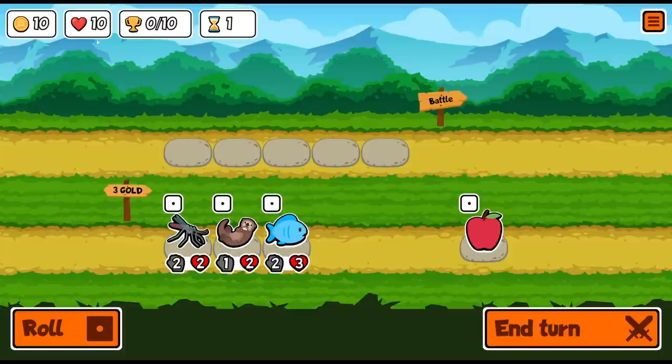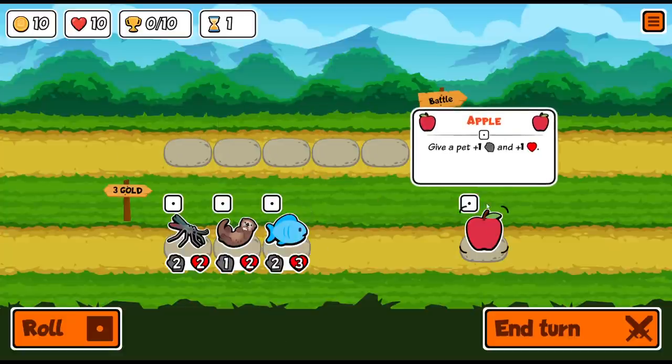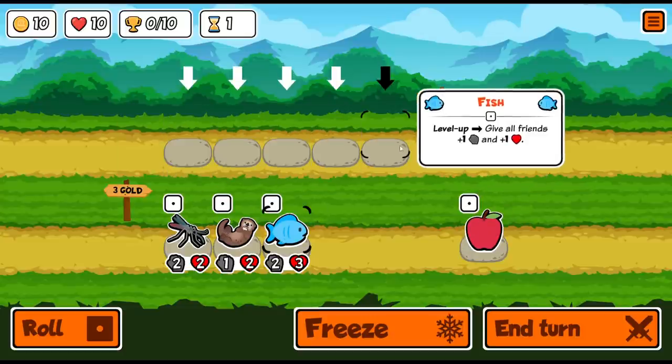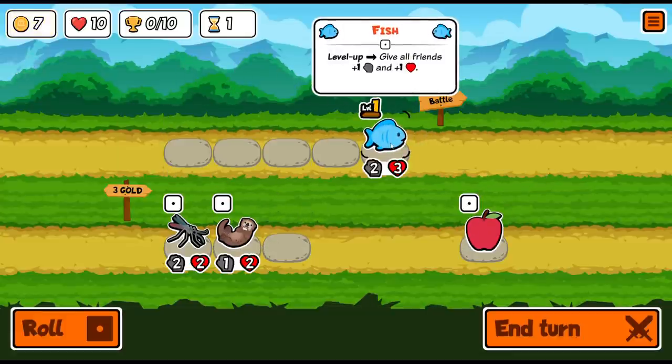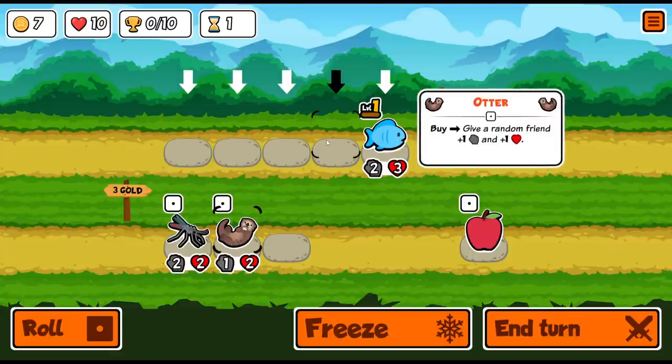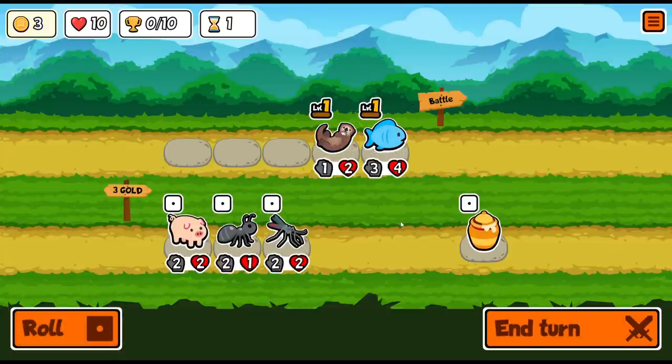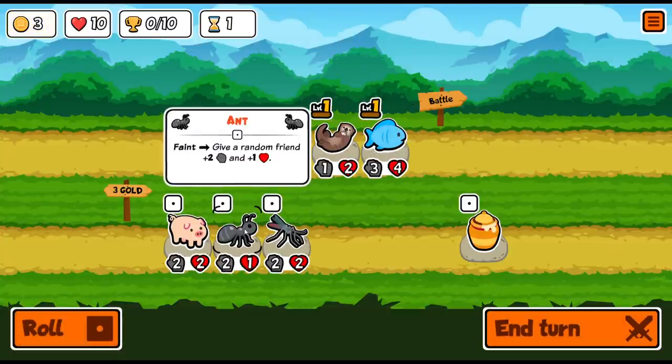These cost three gold and I have 10. I could buy two, roll once for one gold, and pick something else. Maybe look for a pair. I can also buy an apple for three gold to give plus one plus one. I'll buy the fish — it's got good base stats. I'll buy the otter, so presumably we'll be buffing the fish. I'll roll here and see if we can pair up or get anything more interesting.